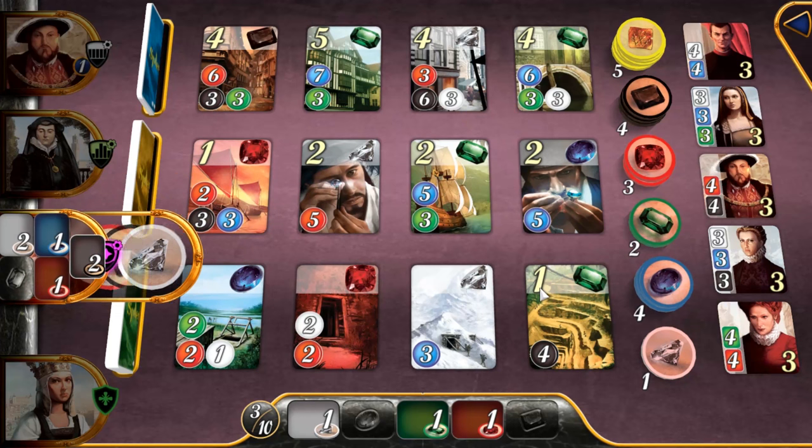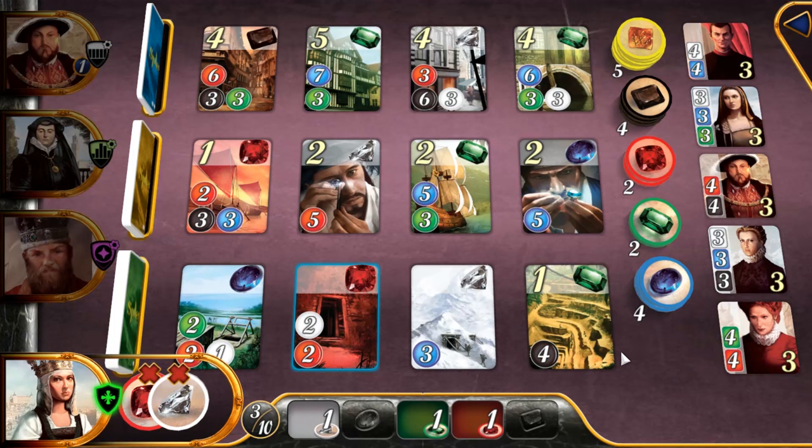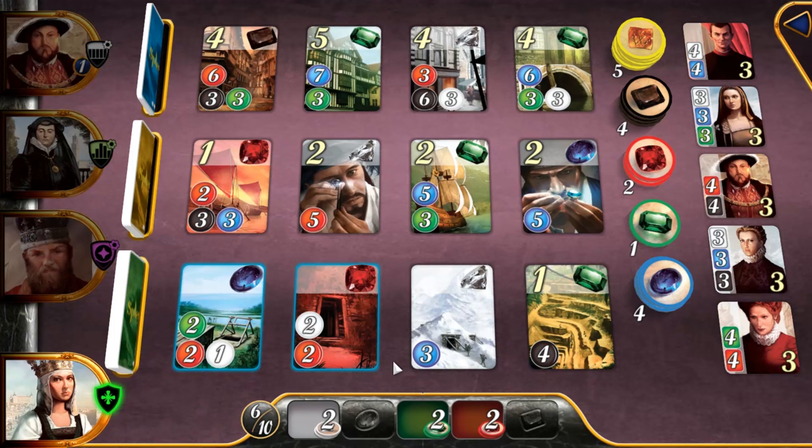I'm a big fan of picking up three chips as an action. I love the digital version — how it highlights things that are now available for purchase makes it so much easier. In real life you're mentally juggling how many things you can buy. In the digital version you toggle chips on and see what lights up, which makes it a lot easier to count. That card did get grabbed, but we can still grab this one — four chip cost total, that's okay.